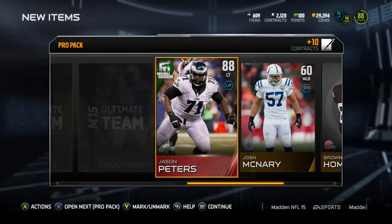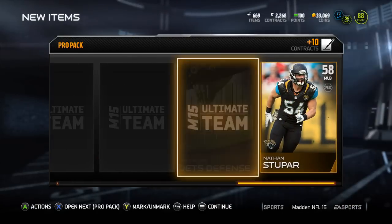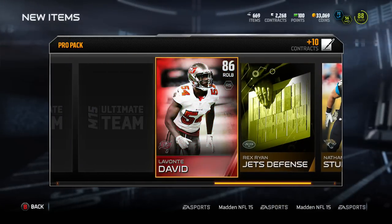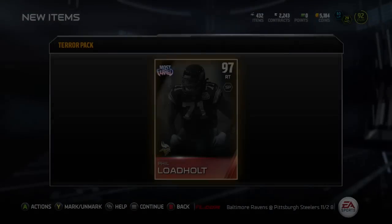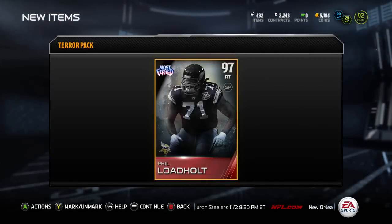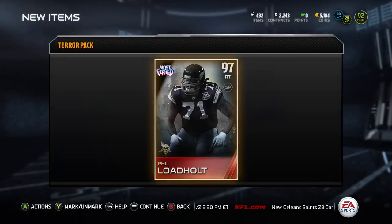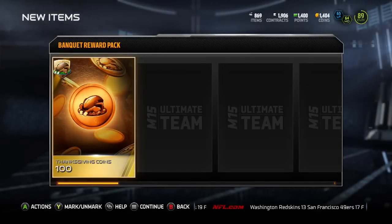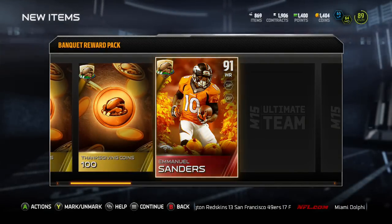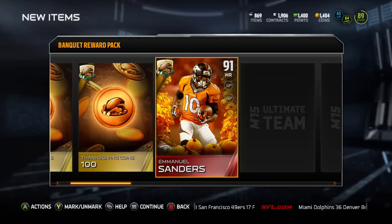Most of these pack pulls are from the same bundle. I did leave out quite a few elites because there were duplicates — I don't know why I left that same Vernon Davis in. But as you can see, there are a lot of old packs in this. We managed to pack Ladd Hole in our Terror Pack — he's an 89, but he was a 97 for that weekend.